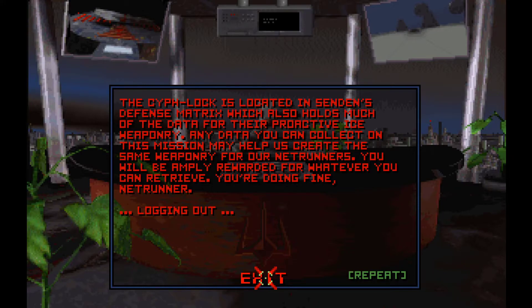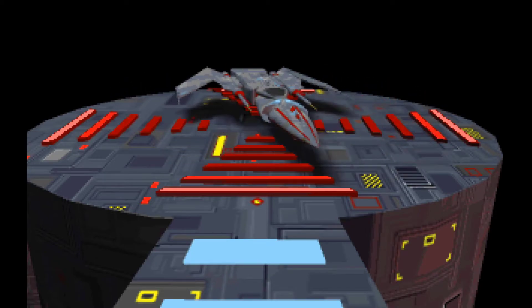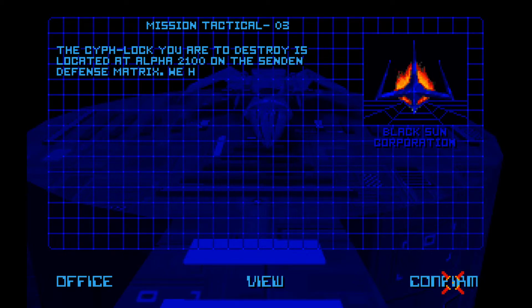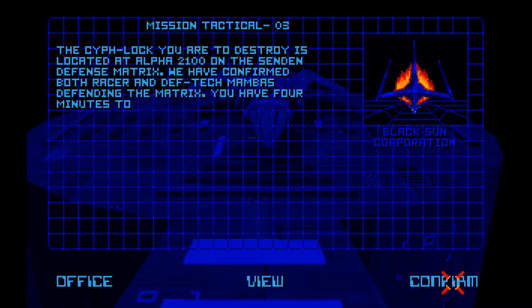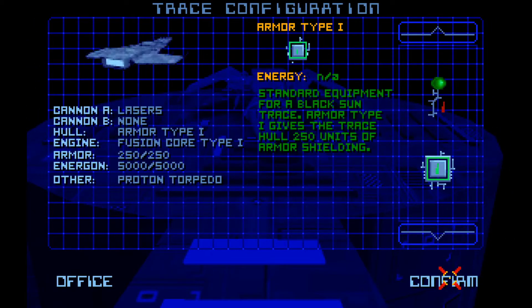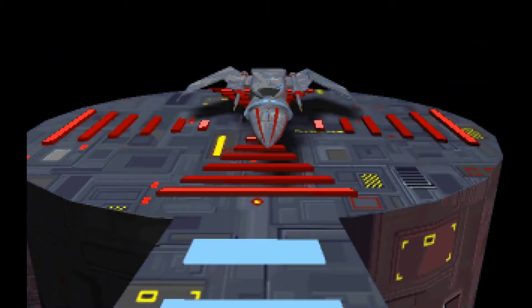"You will be amply rewarded for whatever you can retrieve. You're doing fine, Netrunner." Tactical: the Scyth lock is located at Alpha 2100 on the Sendin defense matrix. Both Racer and Def Tech Mambas are defending the matrix. Four minutes to accomplish the mission. These time limits never matter in the whole game - there is not a single mission where the time limit matters other than gaining bonus points. Alpha 2100 is where we need to go to blow the thing up. There are no new customizations available, so we can just hit start.